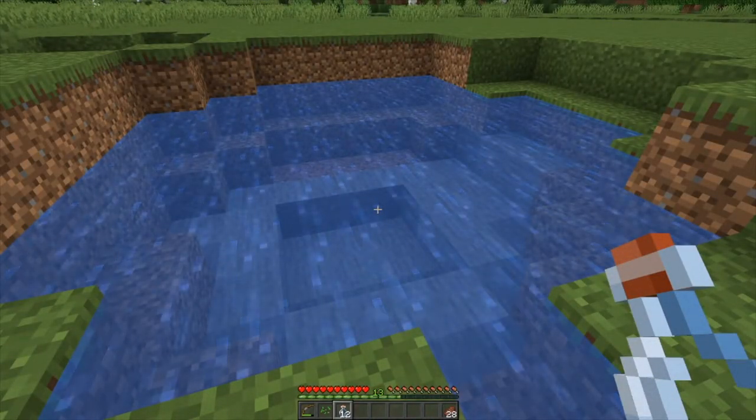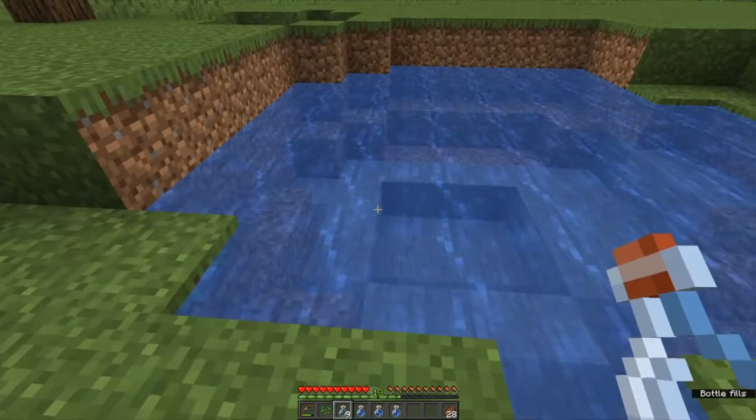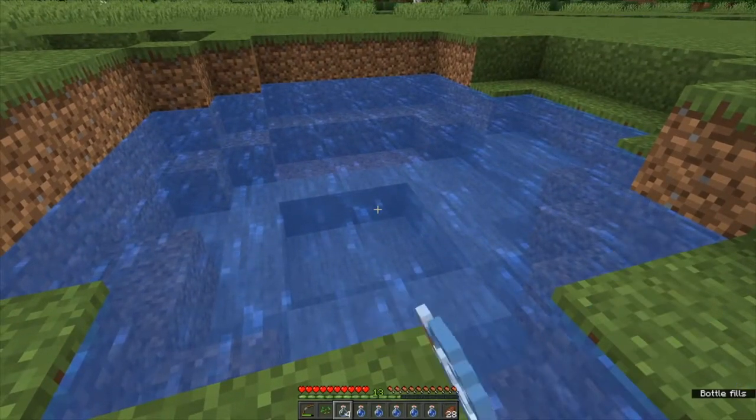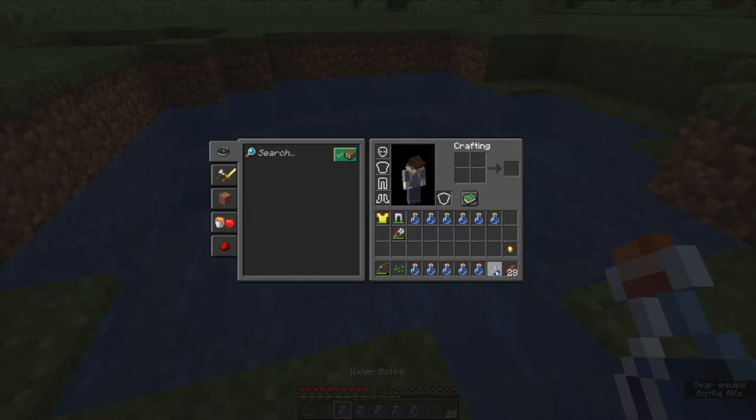We're at the pond now. There's plenty of water here. I've got my empty bottles in hand and I'm just right-clicking. The water source block doesn't even disappear and the bottles are just filling up. We now have 12. Notice that the water bottles don't stack when they're full, so make sure you have plenty of room in your inventory when you do potion brewing.